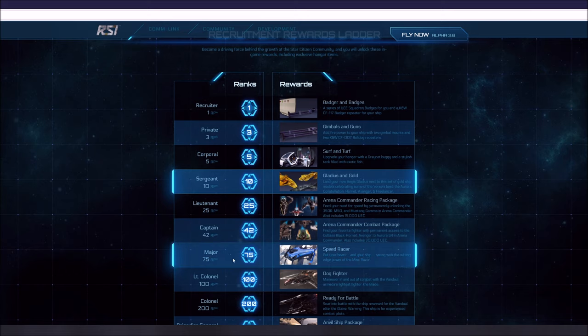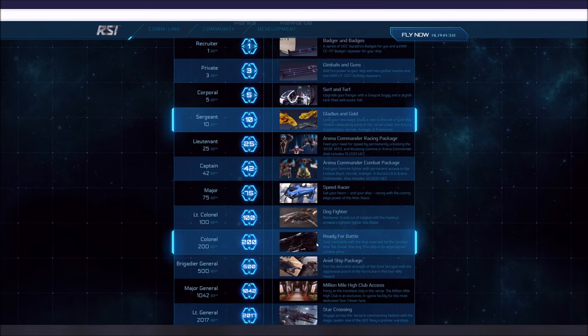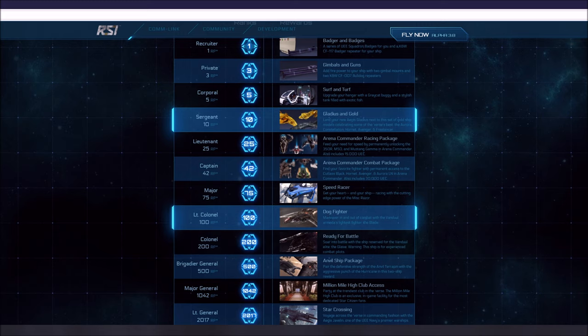At Major level, that's 75 people recruited — a lot. You're going to get another ship this time: the Speed Racer. Get your heart and your ship racing with the cutting-edge power of the MISC Racer — it kind of looks like the Formula One racers, the Formula One racer of the Star Citizen universe. Those are in the game right now; you could fly them as soon as you get them. So at 75 referrals, you get another ship, which is going to be the theme from here on out — free ships.